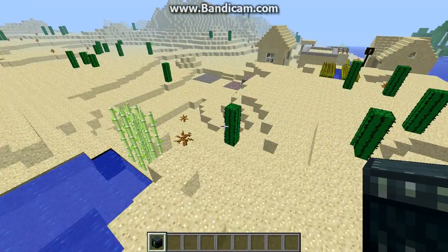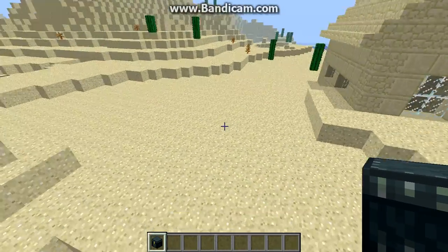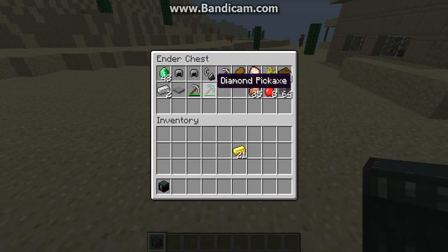If I'm going out exploring, I can put some stuff in a chest that I don't want to hold in my inventory. This would be good if you're fighting the dragon — you can put some food in an ender chest, go to the End, place an ender chest down, and you'll have all your food. And it won't even take up any inventory space.